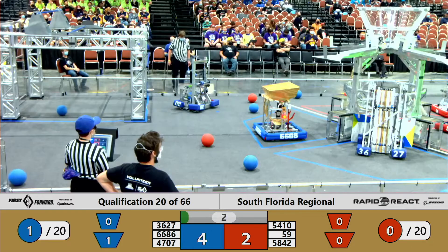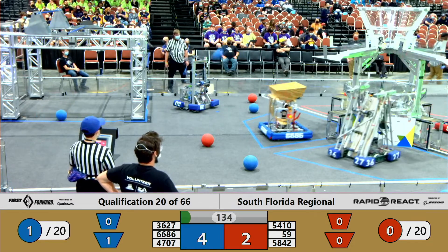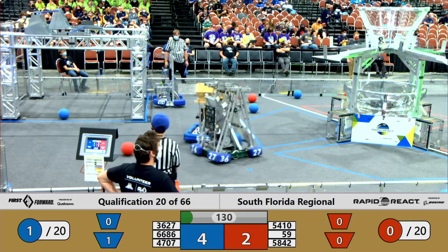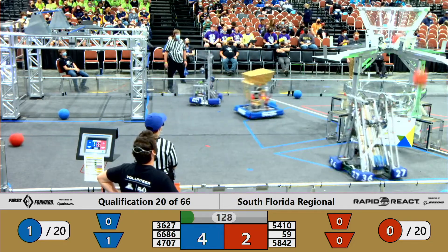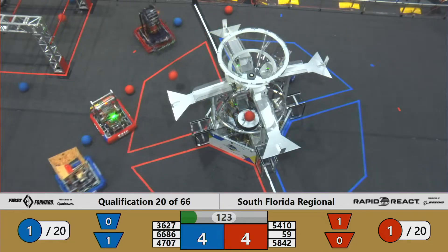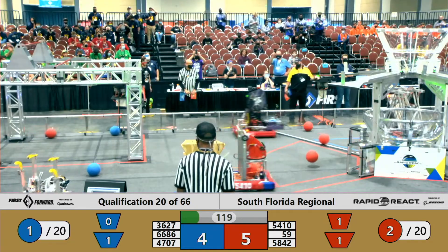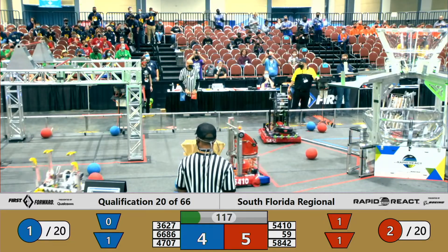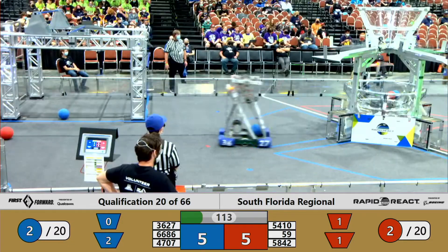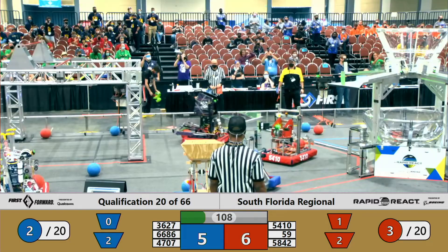Did get one cargo scored in the low hub, and drivers take control now. Team 4707 shooting a little bit high and missing for the Blue Alliance. Team 5410 making one high and one low for Red. Jungle Robotics depositing two cargo in the lower hub. Currently 5-5 with a little over one minute left.